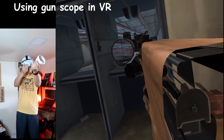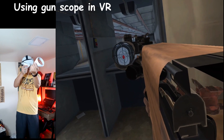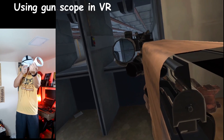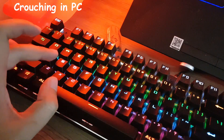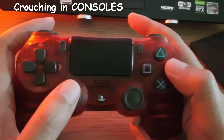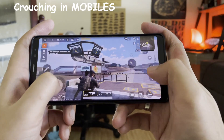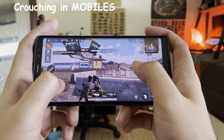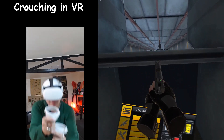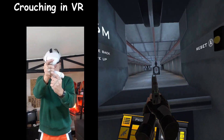Using a scope, you just need to click a button on other platforms. While in VR, you need to move your head and your hands. Crouching is also physically intensive in VR versus other platforms. This is how you crouch — by physically crouching.